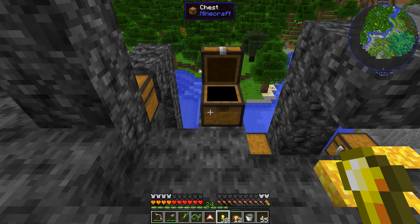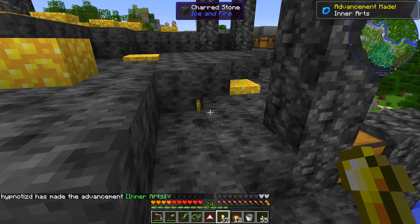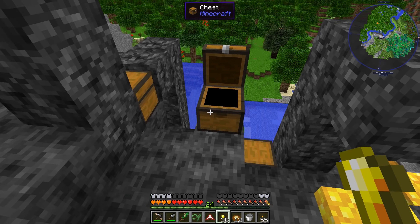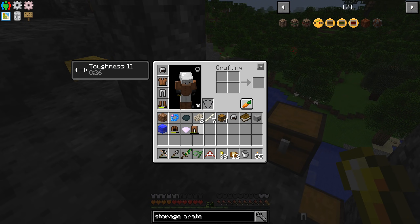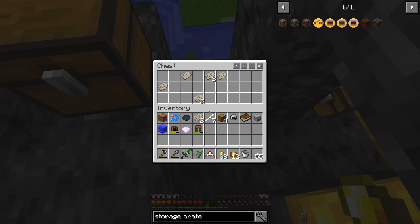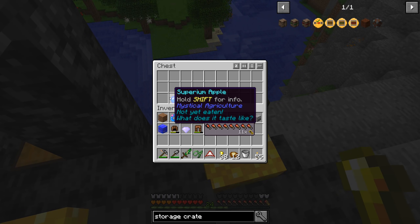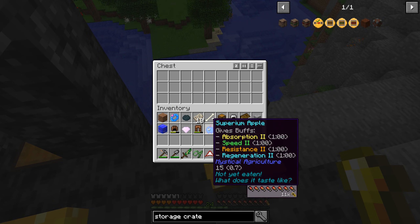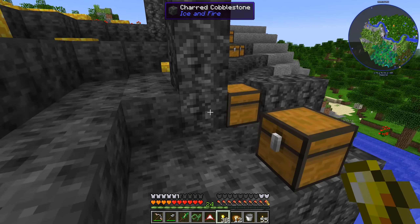Ring of magnetization - we get ourselves a free ring that's going to pick up stuff for us. This one's got empowered diamond iron leggings, even more of an upgrade. More manuscript things down here - I'm not sure what those are. And a superium apple. That's one of the good ones, it gives you a bunch of buffs: absorption, speed, resistance, regeneration.